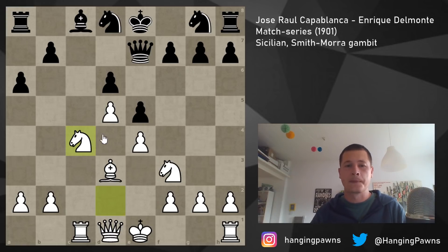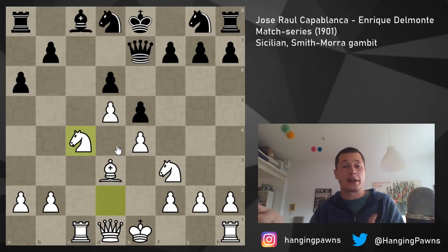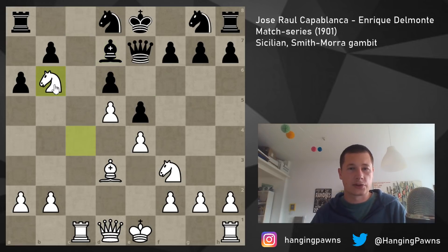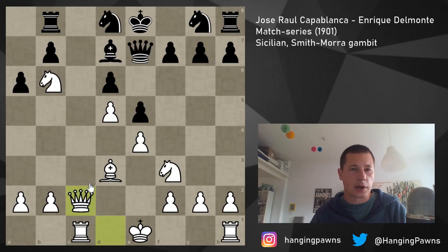Capablanca played knight c4, putting pressure on d6, but more importantly combining both plans together. The wholesome idea: putting pressure on the diagonal and d6 at the same time, going for knight b6 — with knight b6, d7 is terminally weak. Bishop d7 played, knight b6. You don't really want to give up your bishop but you have no choice because your rook is attacked — rook b8. Now queen c2, with c7 an extremely weak point.